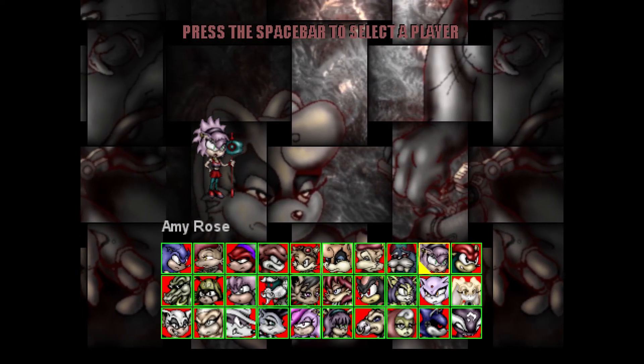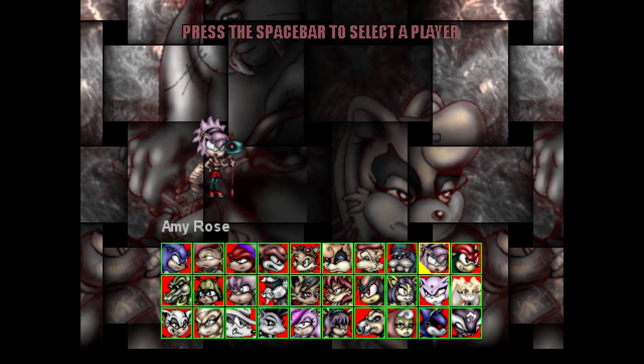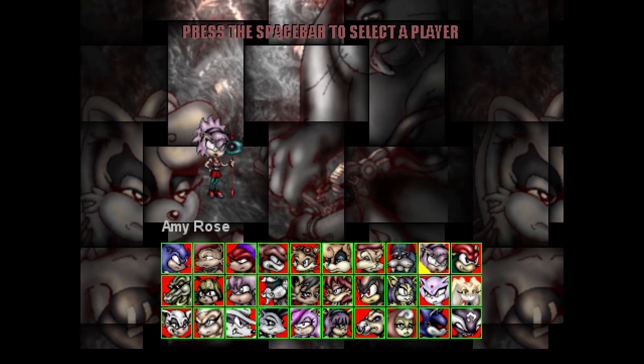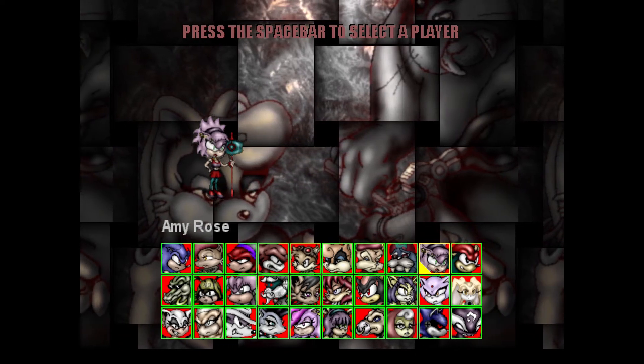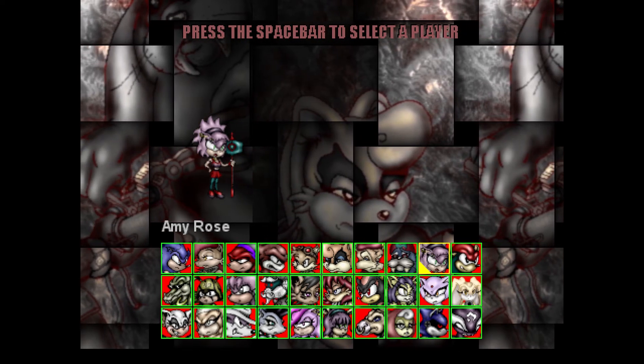Why, hello there, and welcome back to Sonic Nebulas. Alright, so we've seen how some of Sonic's friends like Tails and Knuckles act, right? So let's go with another good friend of his, Amy Rose.